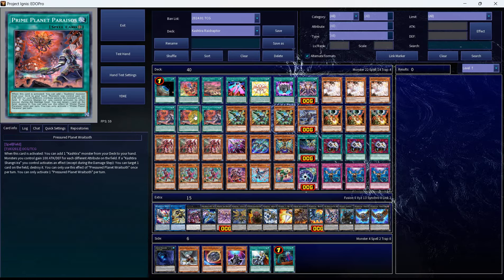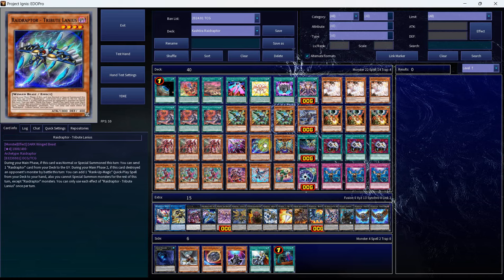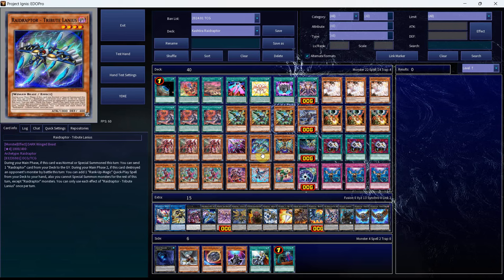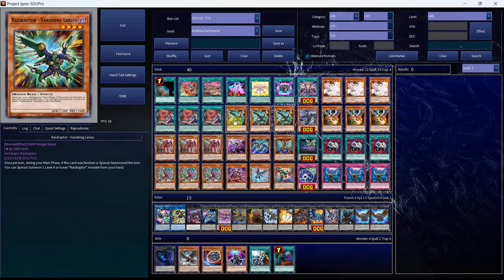With all of the combos out of the way, we can get onto the deck profile. The deck profile is very straightforward — you have all your Kashtira engine cards here. The only Raid Raptors that you really want to invest in, in my opinion, are the Vanishing Lanius. The reason is that if you see the Raid Raptor part of your deck, you really only want to get Level 4s out. The Tribute Lanius is not a one-card combo if you're not playing Fuzzy. The Strangle Lanius is something that you could play at a higher number if you would like to, but I just felt that the Vanishing Lanius was the best thing to play. Regardless, if you saw it with any other Raid Raptor monster, you were always going to get that Rank 4 access. So that's why the Raid Raptor counts look like they do — 1 Raider's Wing along with 1 Pain Lanius, which are our search targets. Norlanius is your primary Special Summon target off of the Arsenal Falcon.